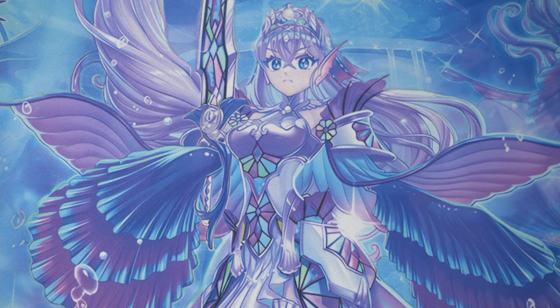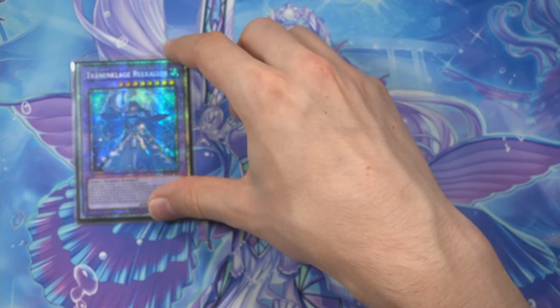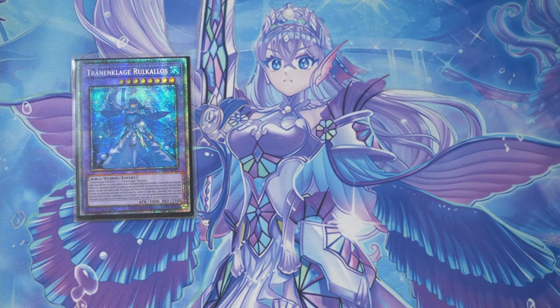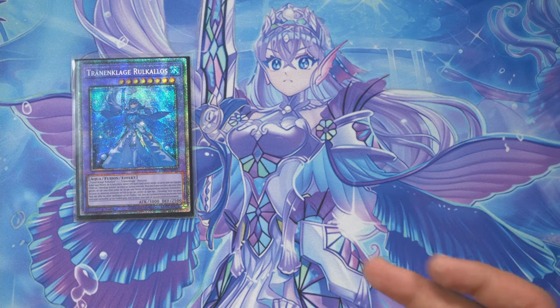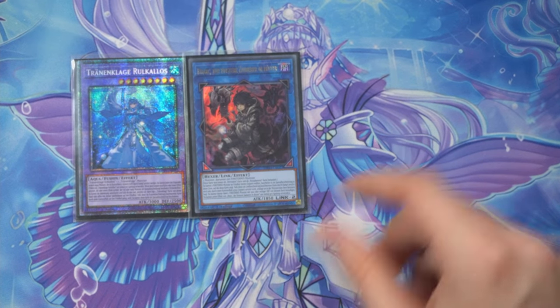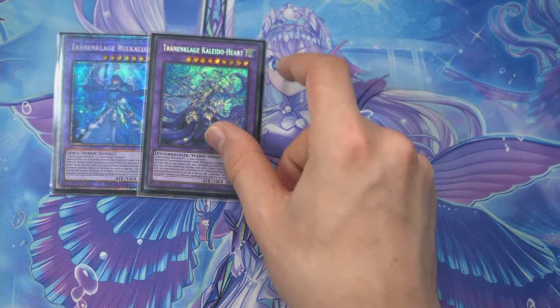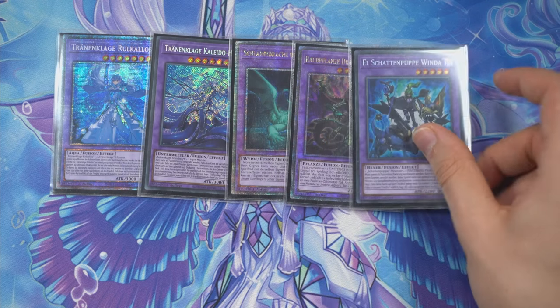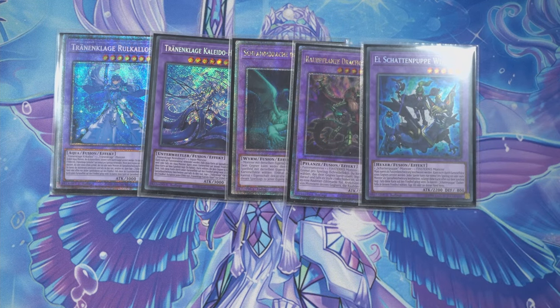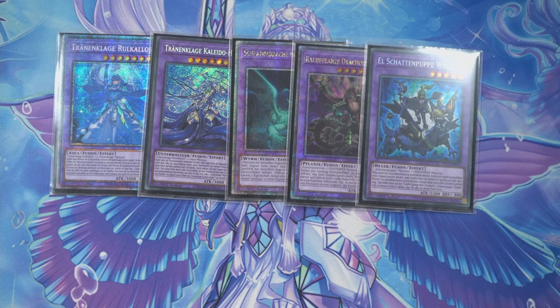For the extra deck — lulu as always, love her. But if you don't want to play her for foolish reasons — maybe because you don't want the bricks in your main deck — maybe play dark instead. Dark is a card I cut for space. For lulu I would cut dark any time. Then the other fusions, accompanied by a cringe floodgate. If we're looking to win tournaments, it's floodgate turbo time — floodgates and hand traps rule the world right now alongside one-card combos.